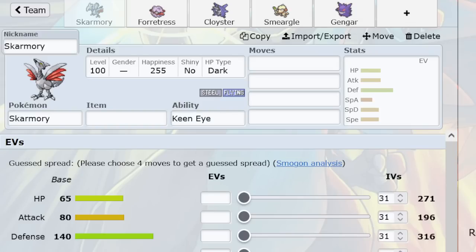Skarmory started spiking in a specially defensive guise to help bounce physical attacks, which it takes well anyway. Because there comes a point — even if you are running physically defensive Skarmory — where it's overkill. If you're running max defense, you can pretty much run 216 EVs and not lose much at all, whereas those 40 special defense EVs or speed EVs you gain are going to be much more significant.